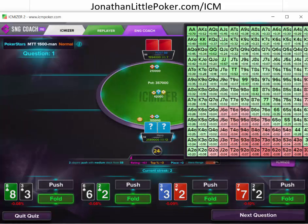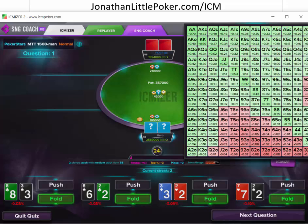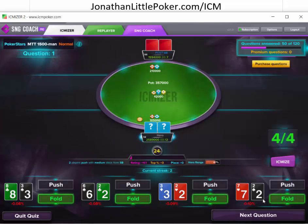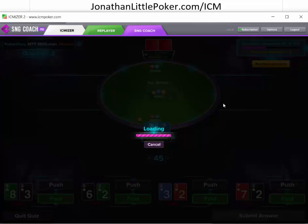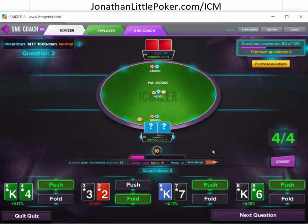This is going to be roughly what we need to be shoving for seven big blinds. A seven big blind shove stack is pretty wide, but just not total trash — total trash is very rarely a great hand to shove. Seven big blinds: push, fold, push. This one's going to be close, but we'll push it. And we got all those right.